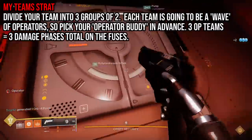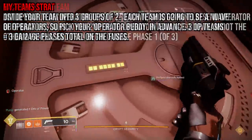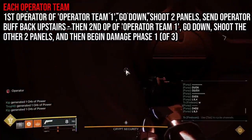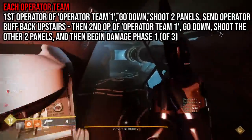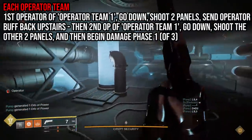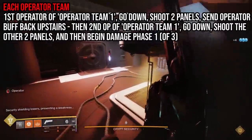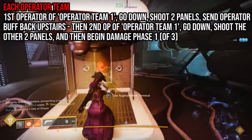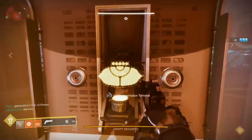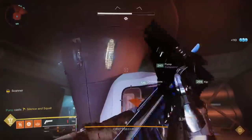For example, team one of operators: operator one will go down, shoot down the panels for the dark side of the basement, and then send the operator buff back up for their teammate to pick up. The second operator of team one will then grab the operator buff from upstairs and run down to the basement to complete the other room's panels. When both operators of team one have shot all the panels — two in the dark room and two in the light room — damage phase number one begins. Whoever the second operator was will send the operator buff back upstairs, receive the scanner buff from somebody upstairs, and then begin the damage phase as usual.